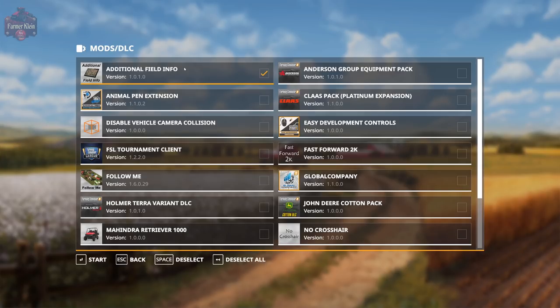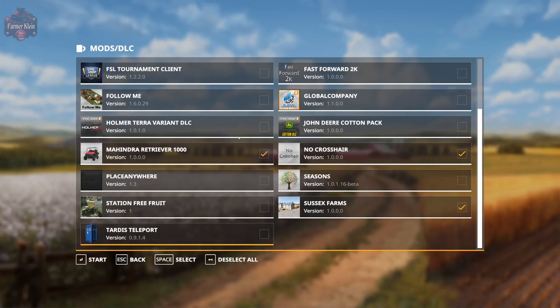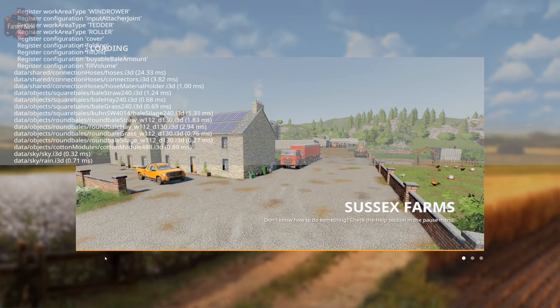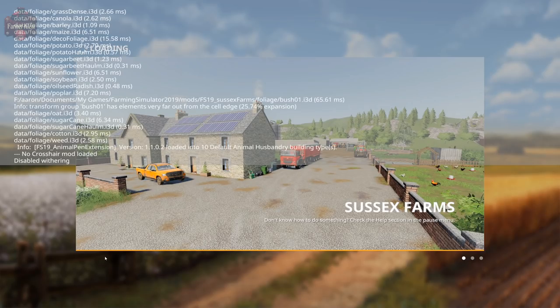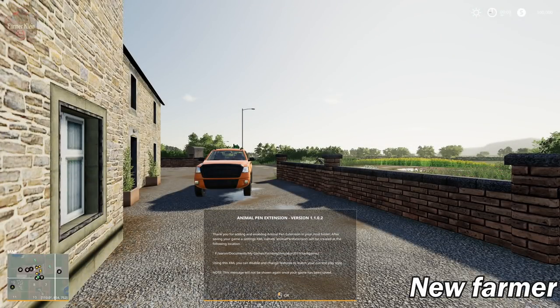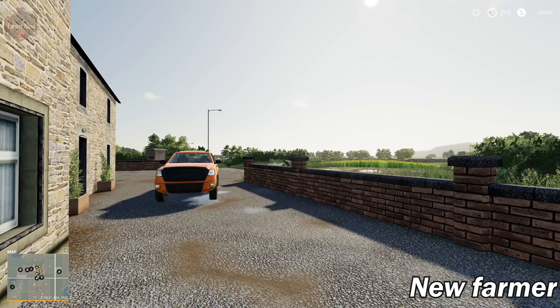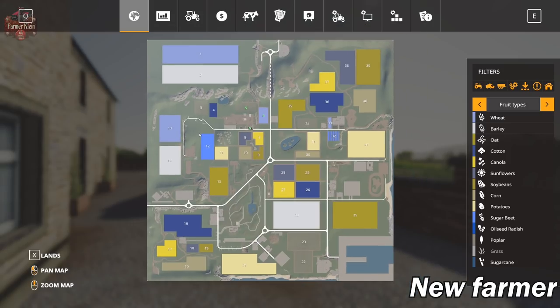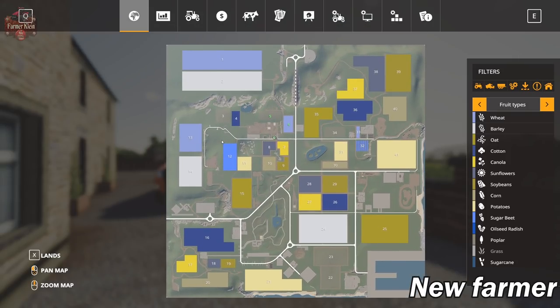Picking all of the standard mods that we typically activate when we do these map videos. The log is clear and the map loads up very, very quickly. Let's go ahead and take a look at the PDA. Anyone that played this map in Farm Sim 17 is going to recognize a lot of this PDA pretty quickly.